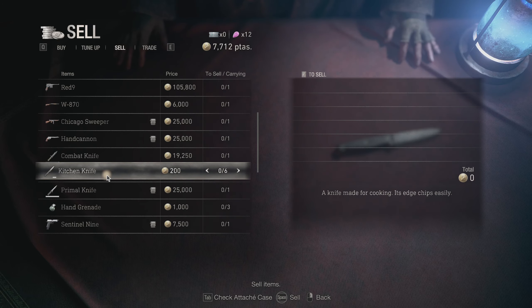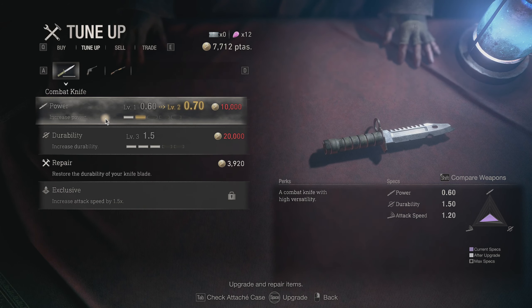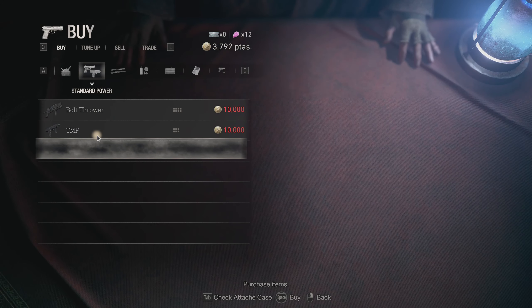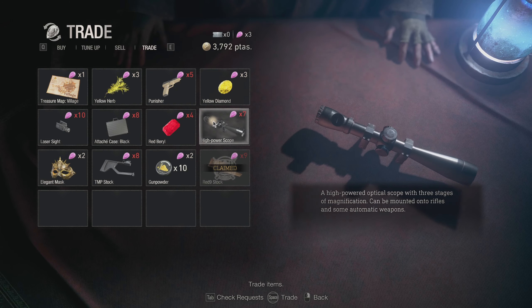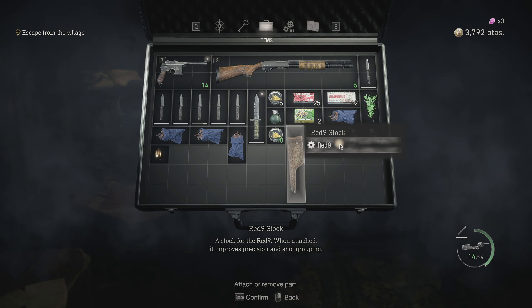So we can sell these kitchen knives. Because they're not worth selling, so it's better to keep them, I guess. Now we've got the Red Nine stock. That's key. Do we want an elegant mask? I don't know. Remember to attach this. That's important.